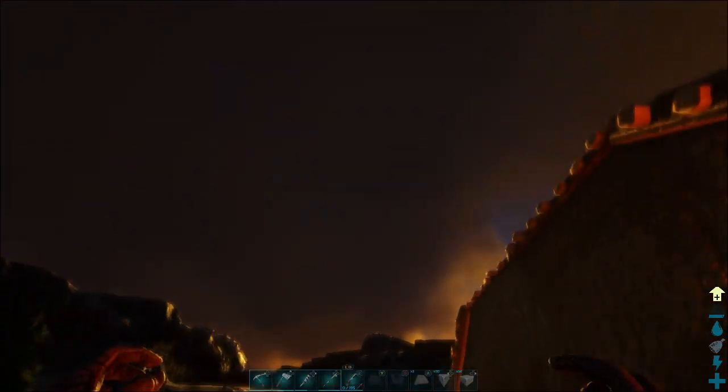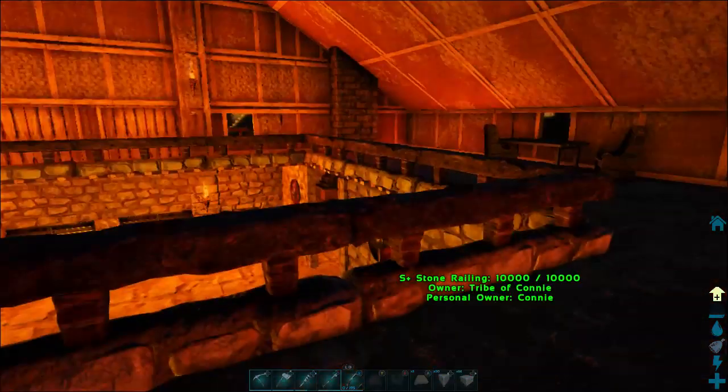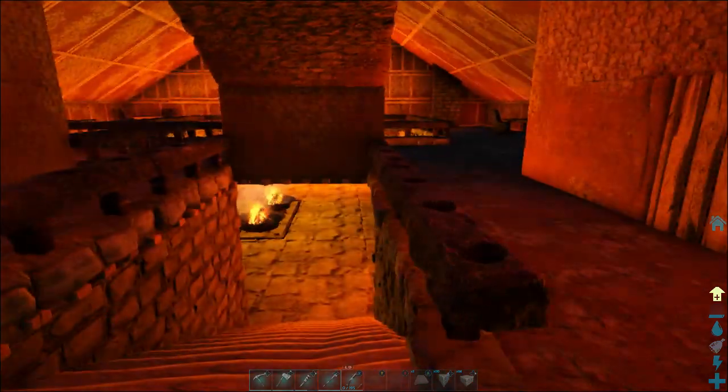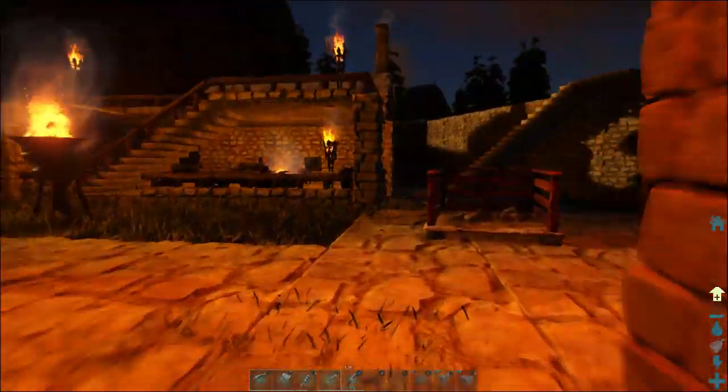I had originally intended this to be a stairway to upstairs, that way people could break in through the birds — which would work pretty good if you were an assassin. They're starting to light up.